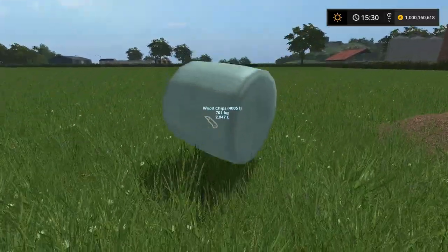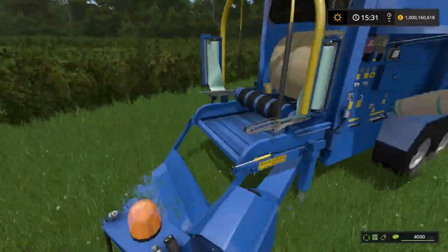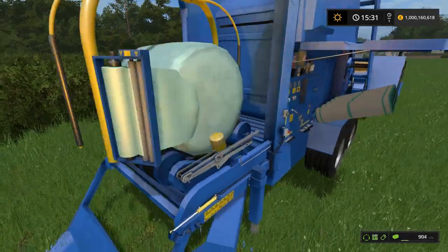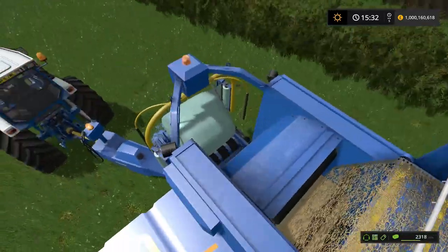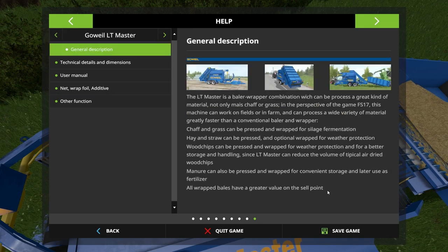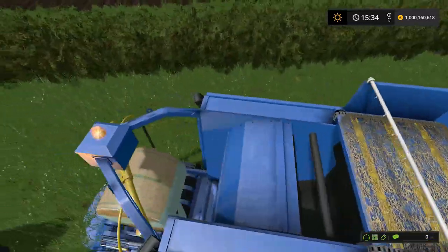It also says on the bale what's inside - much like the bale extension mod. This is something I've been looking forward to for a long time and it will work well in conjunction with Seasons mod. There's the straw bale getting wrapped now - this is just a straw bale getting wrapped, only for weather protection. The mod description confirms: all wrapped bales have a greater value at the sell point. So yes, these will get more money than normal straw bales.